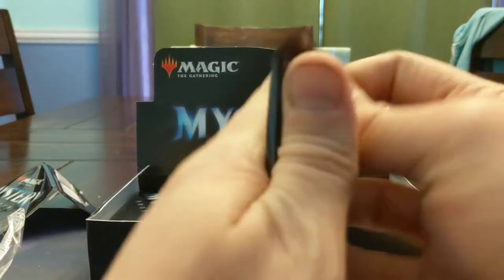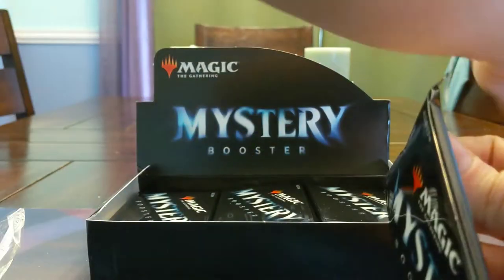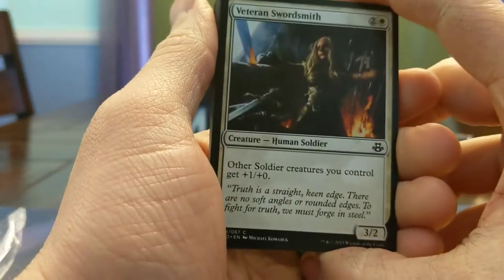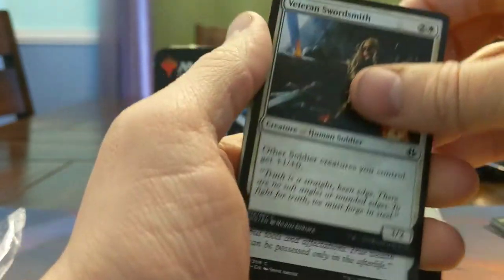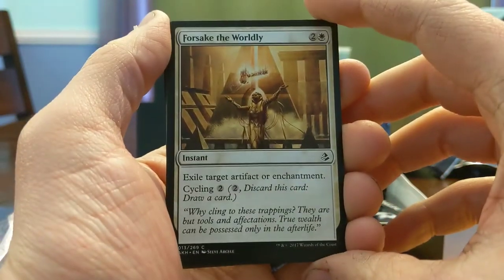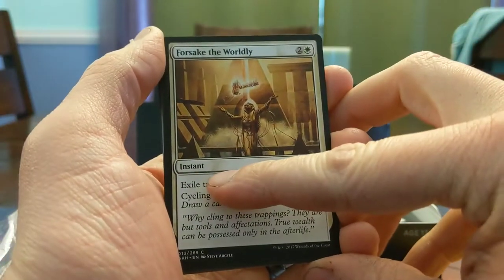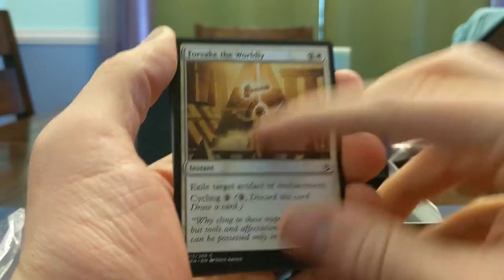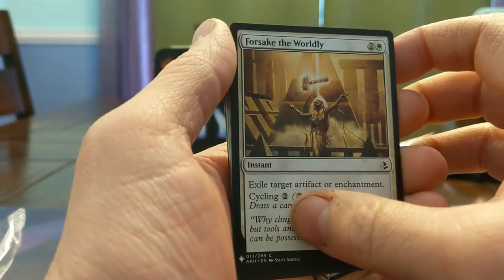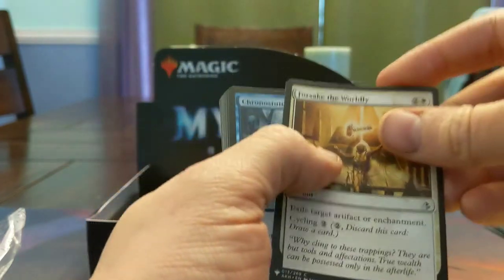We are five packs in. Swordsmith — other soldiers get +1/+1, they're all human soldiers now. Forsake the Worldly — really really flexible artifact and enchantment removal, it exiles, takes care of all the pesky Academy Ruins nonsense. Three mana's not great, but Cycling and Instant are really good upside.